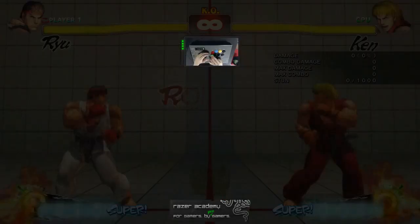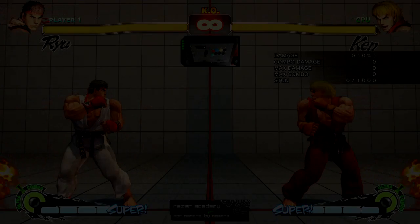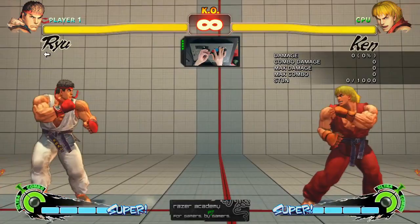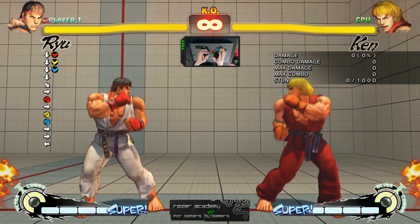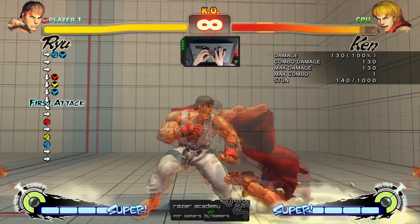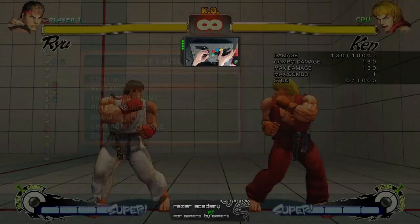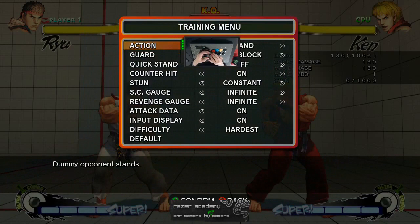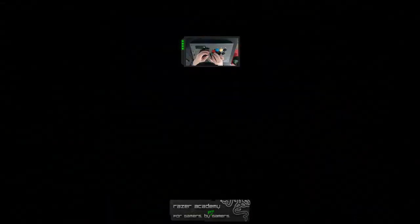The next thing we're going to talk about is blocking. In Street Fighter 4, it is very simple to block attacks. Pushing the stick away from your opponent allows you to block their attacks. You can block high with standing attacks and low with crouching attacks. High and low blocks can block specific attacks but not every attack — for example, you cannot block a throw. You will need to carefully and quickly swap between the two types to block all incoming attacks. Also, you cannot block while you're in the air. I'll set the training dummy to jump and guard all the time — as you can see, if I hit him in the air, he cannot block.